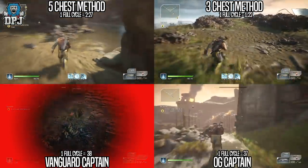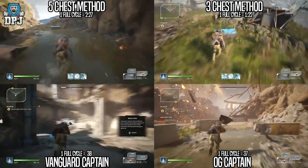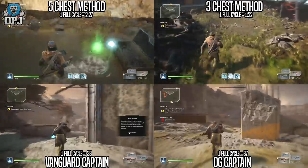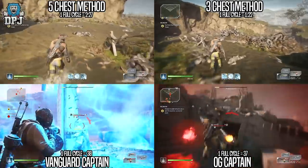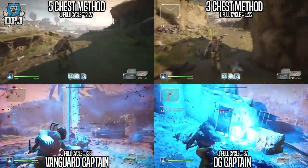The main reason the OG captain comes out quicker is that the other enemies kill you much faster than the ones with the vanguard captain. So if you plan on farming for a few hours, the OG captain is definitely the better one to use. And come the 5th of March, the OG captain will be the best farm in the game that we know of so far.